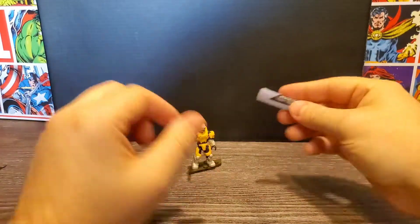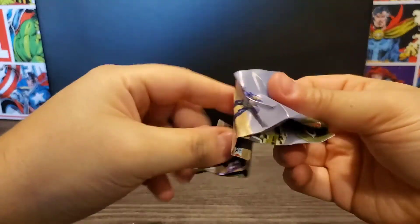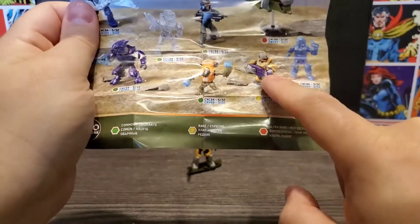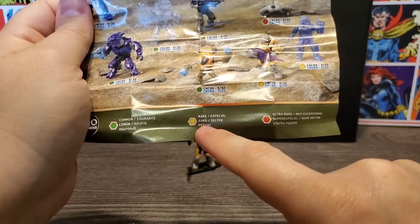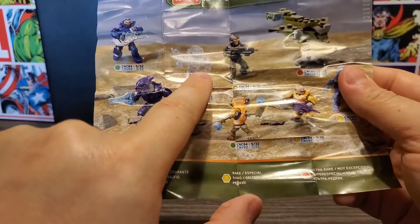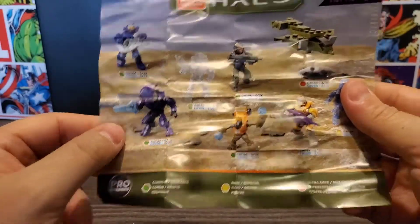We'll go ahead and check out the paper inside. We open it up and we see we did get one of the rares, which is really cool. The ultra rare was the vehicle, but I'm surprised that a common is the clear. They used to have those as chases, but I mean they still may have them in packs — I've just not gotten one in a long time.